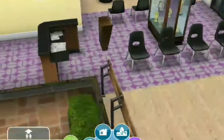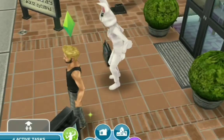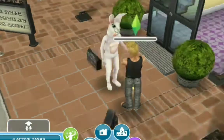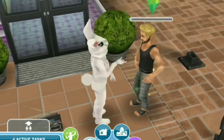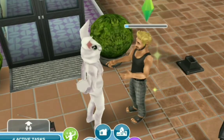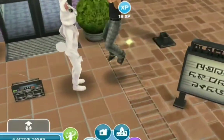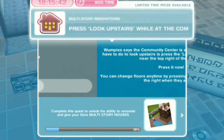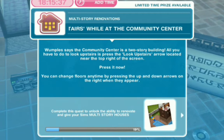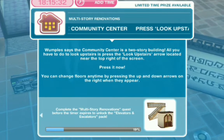I'm going to get Bentley to come across here and talk to Wampus. Wampus is always dancing, I swear. Bentley is in his pajamas at the community center — no shame in that. Moving on. The task is to look upstairs while at the community center. You can change floors anytime by pressing the up and down arrows on the right when they appear.